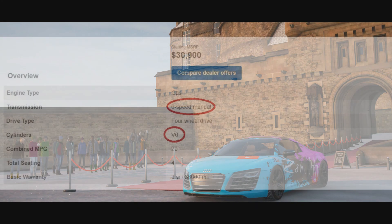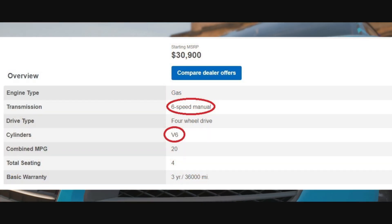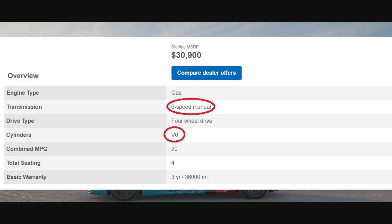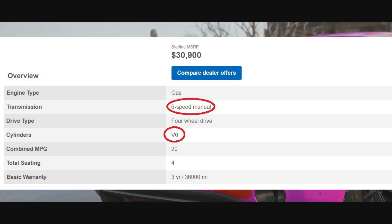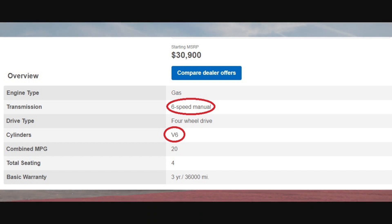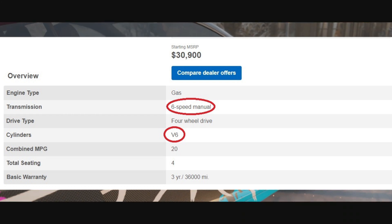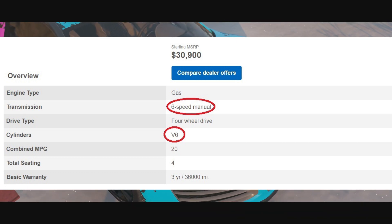This thing in real life starts at $30,900, so it's very cheap. It's gas, of course - not electric. The transmission is a 6-speed, so you're going to have to put an engine swap in it and maybe push it to 8 gears to get it doing 220 in Forza. It's four-wheel drive, which is a plus. It's a V6 - why is it not a V8? Surely if it's a Willys Edition you'd have thought it would have a bit more juice. Put a Hellcat engine in it and make it cool. But yeah, it's a V6, 6-speed manual, and this is a brand new car we're getting in Forza Horizon 4.